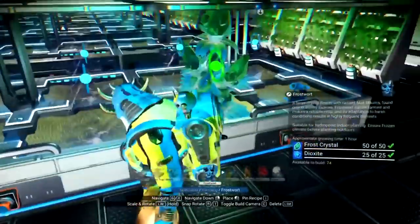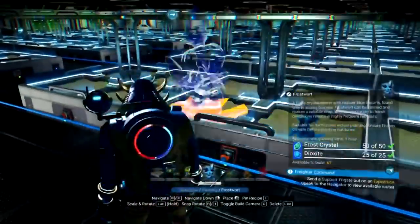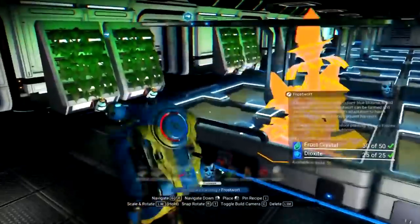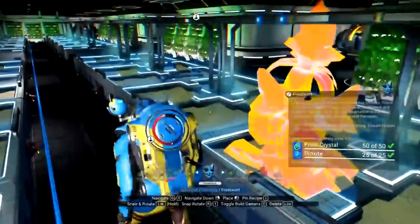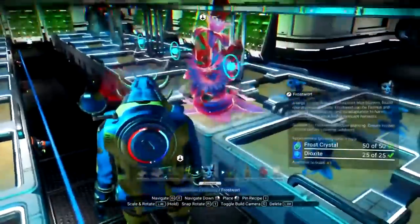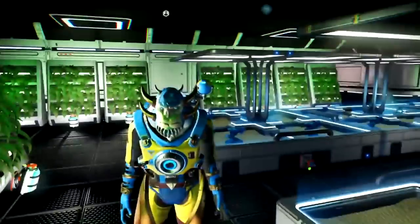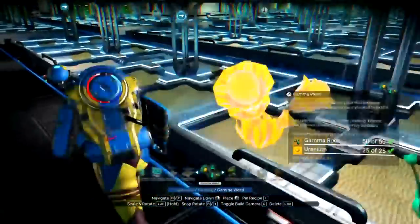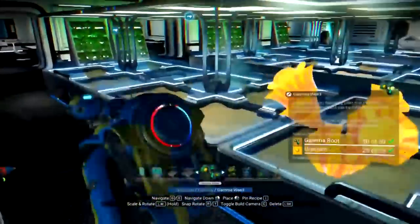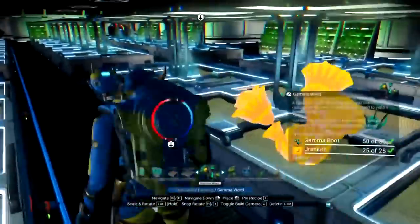I planted a row of gut rot flowers, which is the stuff that gives you faecium — it's basically the poop plants. Now let's get on to getting all these frost crystals going. My plan is to do just one row of these guys and two rows of pretty much every other plant. These plants respawn really quick — it only takes like 15 to 30 minutes. Now I'm going to start planting gamma weed, which is vital to making living glass, right next to my frost warts as a matter of convenience.